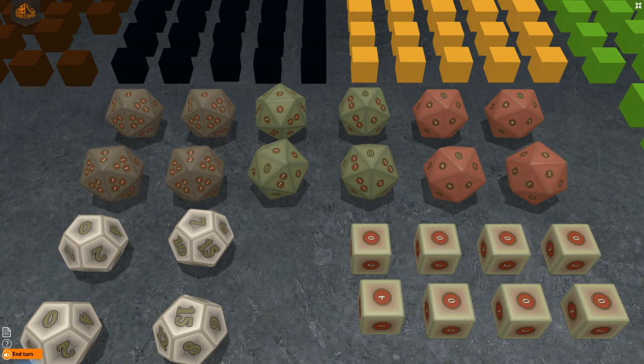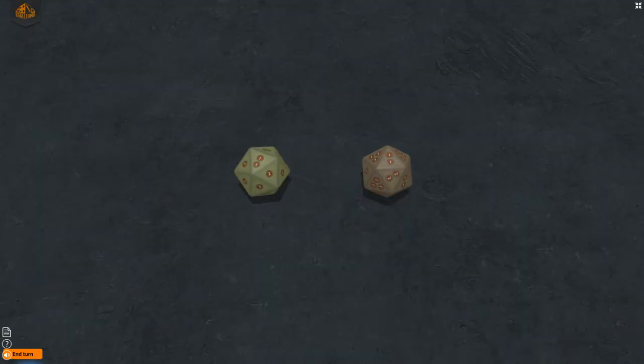You must purchase the artillery upgrades technology in order to use the scatter and focus dice in combat. The green and brown 20-sided dice have some sides with multiple values — these hits have to be applied to separate units in battle. For example, if you roll a 1-1, you apply one hit to one of your opponent's units and the other hit to a separate unit. If your opponent only has one unit, you only apply one hit to that unit.